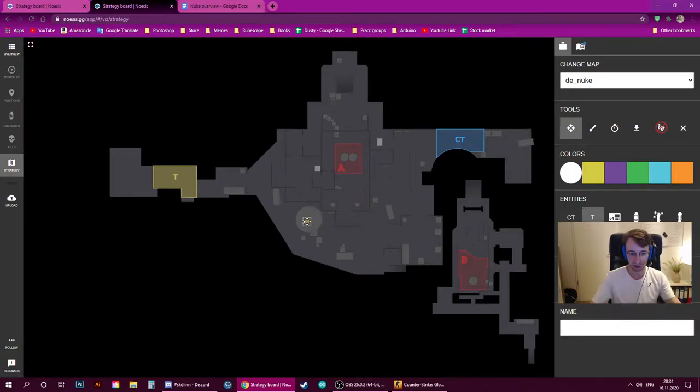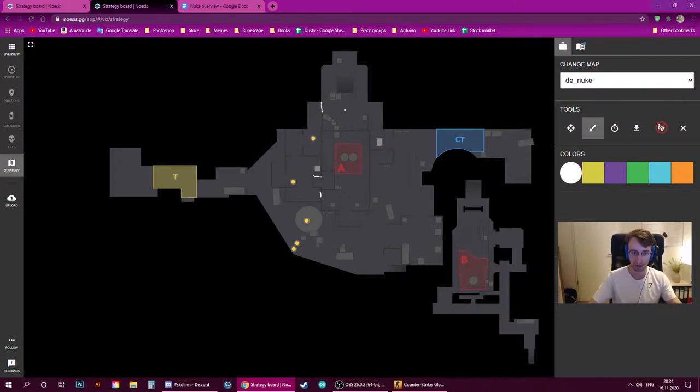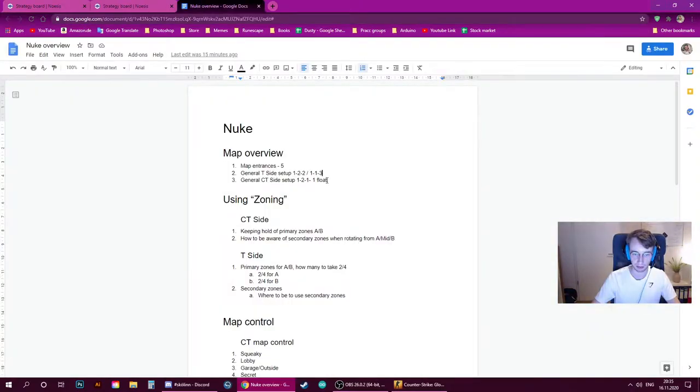Another typical default is a modification of that where you have three outside — potentially one on silo and two below — one inside watching angles to make sure no one pushes or to cause a headache for opponents, and one towards ramp making sure no one pushes or trying to get a pick onto the solo CT. These are your two typical defaults, but there are more options, and just because they're the most typical doesn't mean you should always stick to them — they have strengths but also weaknesses.